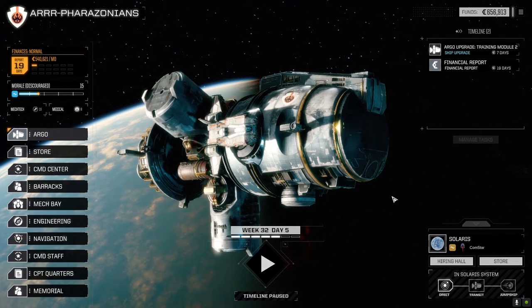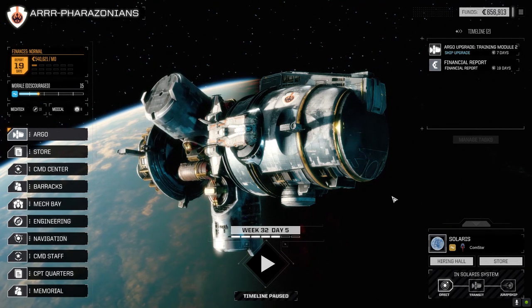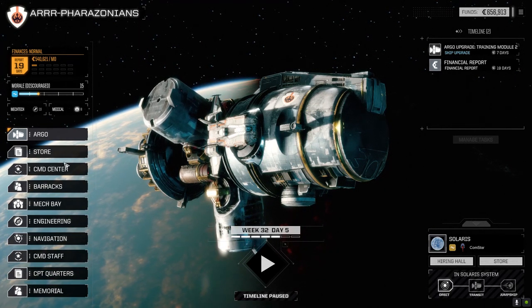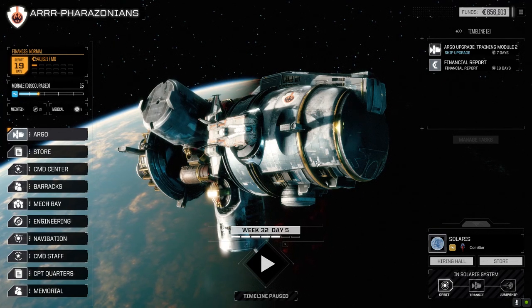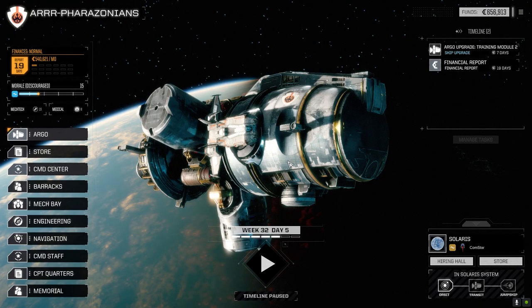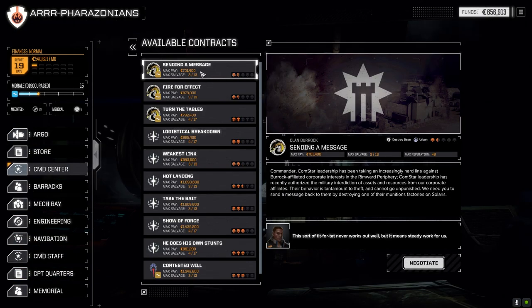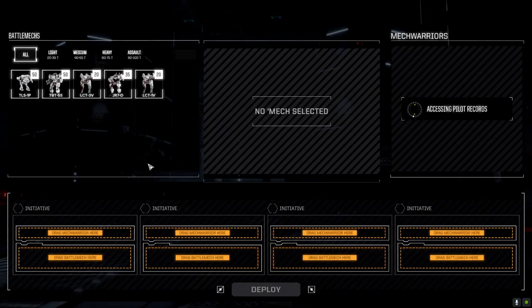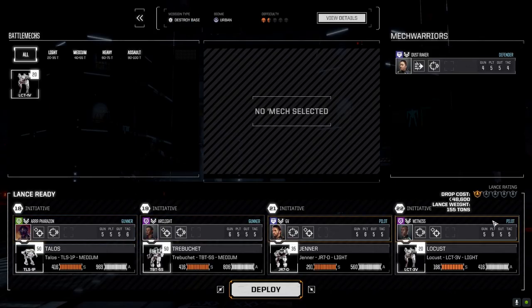Welcome back everybody. We're going to jump straight into a mission today. We picked up some good things last episode — nothing we could use right away, but that's fine. We're going to continue our streak of destroying stuff and take another destroy base mission: 'Sending a Message' for Clan Burrock against ComStar in an urban environment, one and a half skulls. We're going to max out our salvage, accept, and go with the standard lance. We're one skull now, not half skull anymore because of our gear. Let's deploy and get it done.